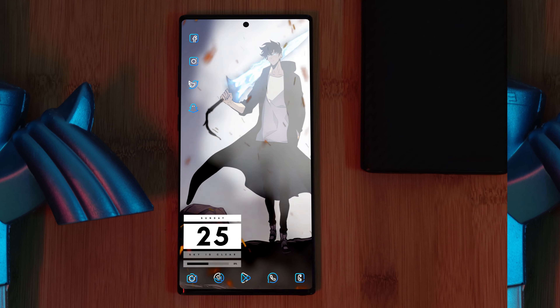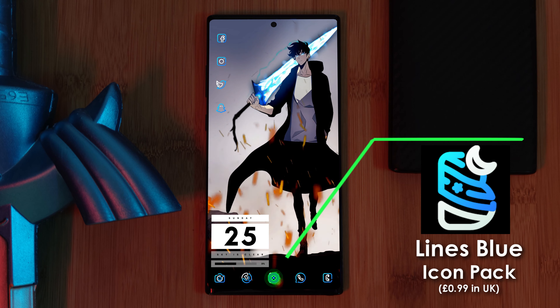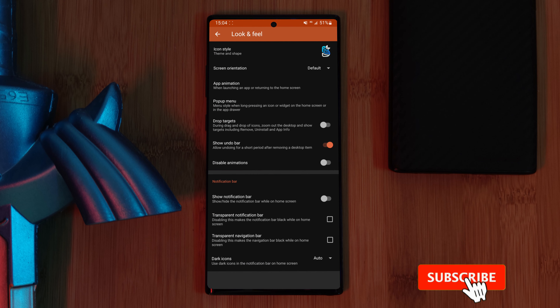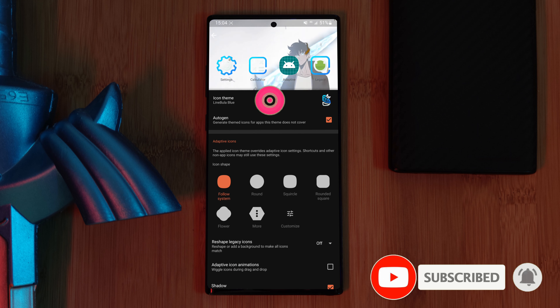The icon pack I'm using in this setup to match the blue and white lightnings of the sword is the Line Blue pack. Simply head to Nova's look and feel section and set the pack as your system icons.